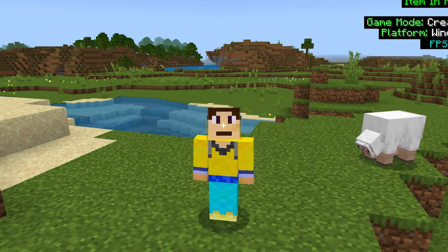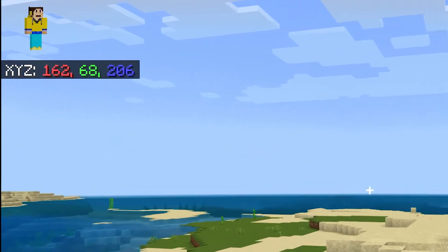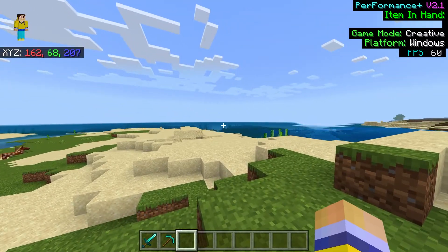It's super nice and very clean, and of course it's not the only thing it changes. In first person you can see that the coordinates have changed — they're color-coded for the X, Y, and Z axes to make it a bit easier to understand where you are. That's very nice and cool.